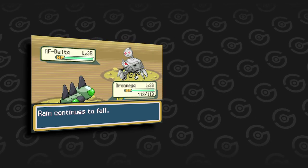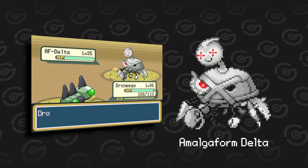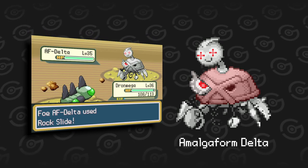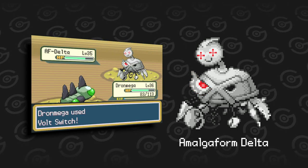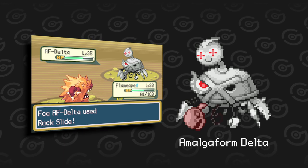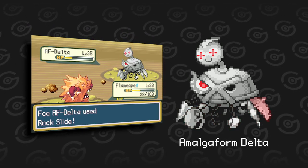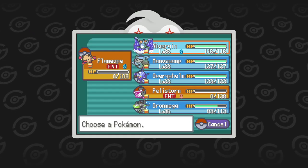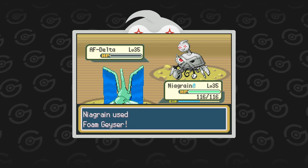The next form I encounter is Amalga form Delta. It resembles a spider-like figure with Metagross's head as a body. It has an eye or wing from Masquerain, and its legs are parts from other Pokémon including Beedrill's arm, Scizor's arm, Beautifly's nose, Ariados's leg, Ledian's arm, and Pinsir's horn. It is incredibly bulky but only knows Rock Slide and a few physical Bug-type attacks.